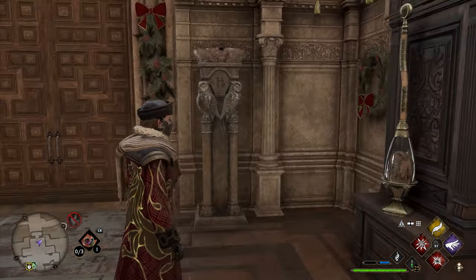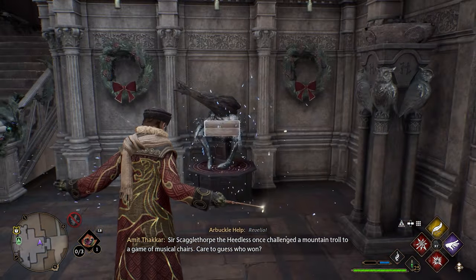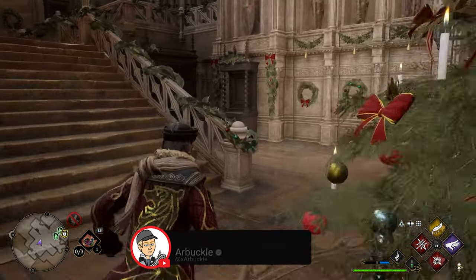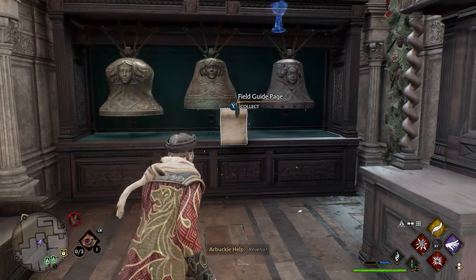After grabbing this page, turn around and you'll see a flattened armor statue. Cast Revelio here and you'll get your second page. After grabbing this page, turn around again and head over to the right side of these stairs where you'll see three bells. Walk up to the bells, cast Revelio, and this will be your third page.